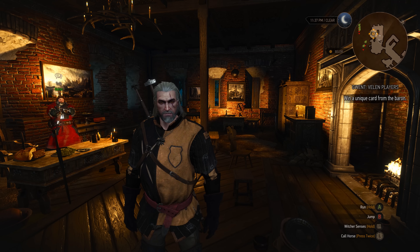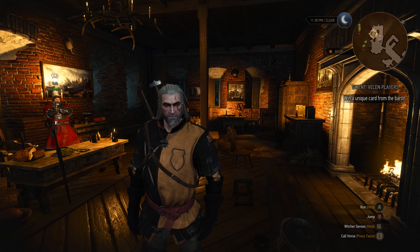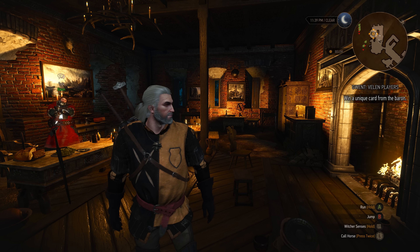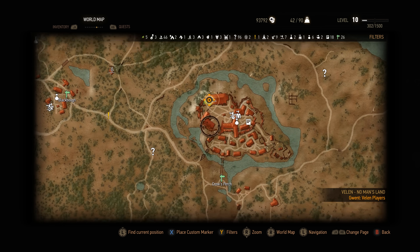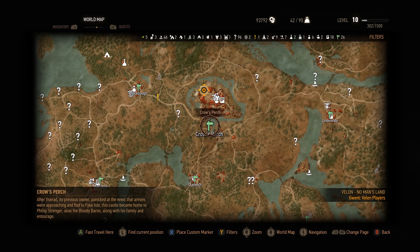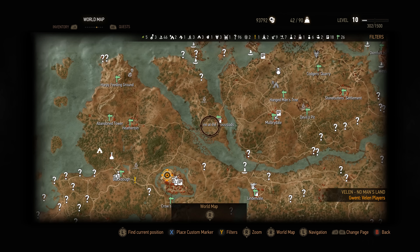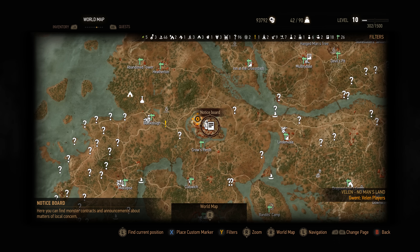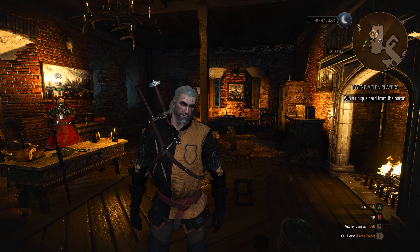Hey, what's up everybody, we are back today doing another Gwent card quest. This one is for the quest called Velen Players. You're gonna pick this quest up at the notice board in Crow's Perch, which is right here. Here is Crow's Perch — zoom out to give you some points of reference on the map. Here's the Inn at the Crossroads, you're familiar with that, Crow's Perch, and here is the notice board. Make sure you check the notice board to pick this up.